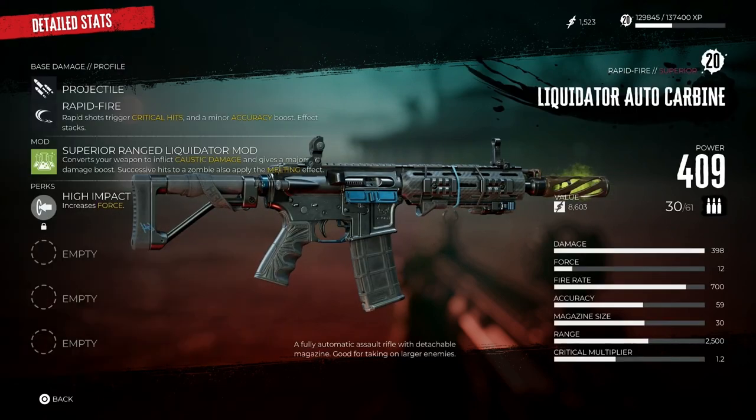Let's have a look at our superior range liquidator mod. It comes with rapid fire, so this does critical hits and it has a minor accuracy boost which is really good because it stacks. This also comes with high impact, which is increased force.